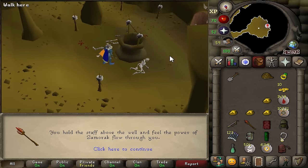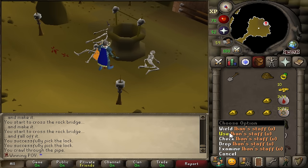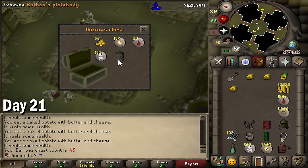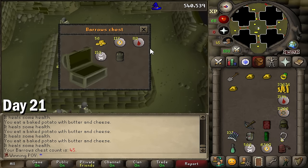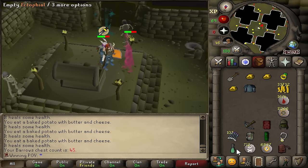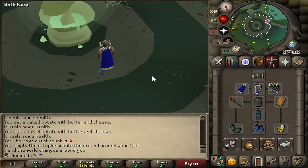By the way, every like 20 Barrows runs or so I have to come back all the way through the Underground Pass just to recharge this staff, but it's worth it. Guthan's platebody — I mean, this isn't bad. It's not like I'll really use it in the fight, but it's okay. I just look like I have a dad bod now.